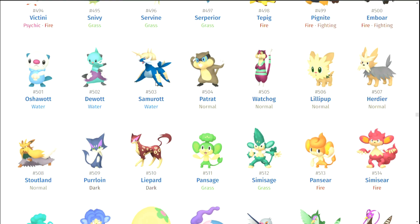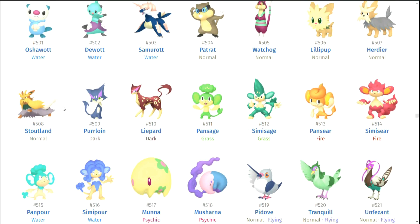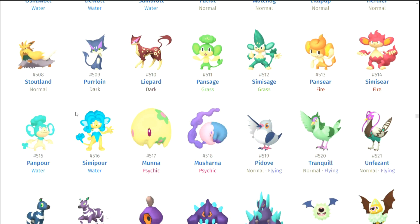Oshawott's line — it's okay. I actually randomly like Dewott's shiny, I think Dewott looks pretty okay. Patrat — I like that they just changed his insane-looking eyes, I think that's kind of a cute little detail. Same with Watchog over there — I think it's pretty cute. Lillipup and Herdier feel uninspired. Stoutland's pretty good though. Purrloin, Liepard. Pan Sage, the monkeys — they look as bad as you think they would. Munna and Musharna — pretty cute. I wish there was more consistency between them, but they look pretty cute.